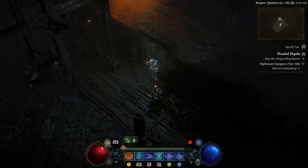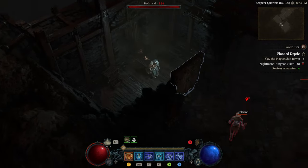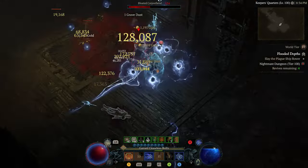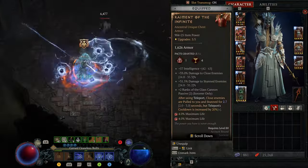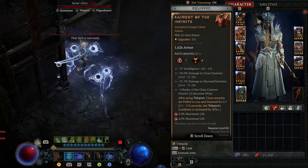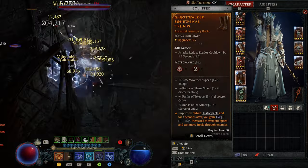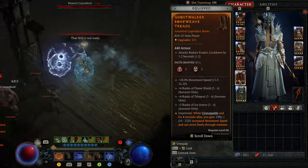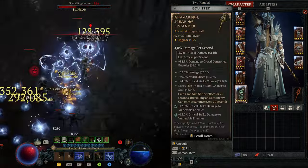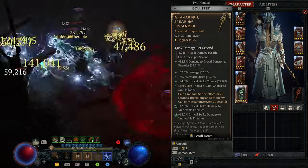Here is footage of this build completing a Tier 100 Nightmare Dungeon in a total of 4 minutes 30 seconds, including an event that took 1 minute 20 seconds. Ignoring the event, this build completed the dungeon in only 3 minutes 10 seconds — very fast and it feels really good. For the weapon, we're using the Haverian uber unique staff. If you don't have it, it's totally fine to use a one-hander and offhand as shown in the video linked in the description.